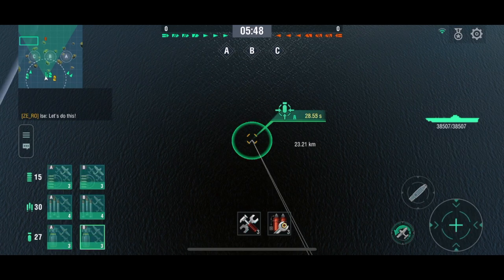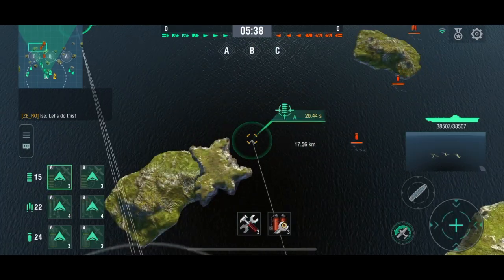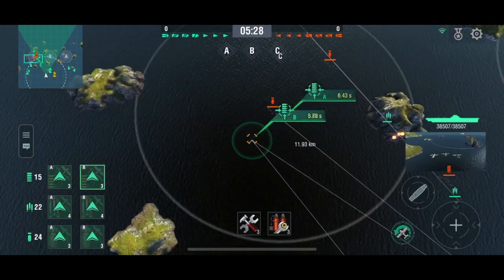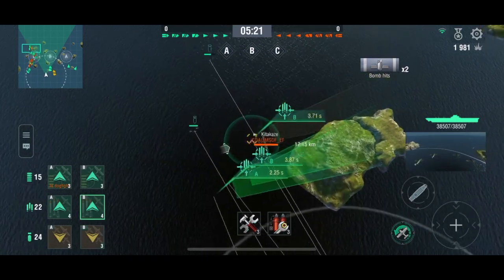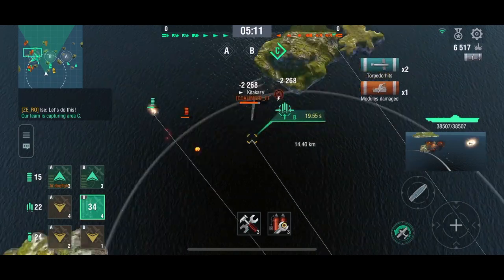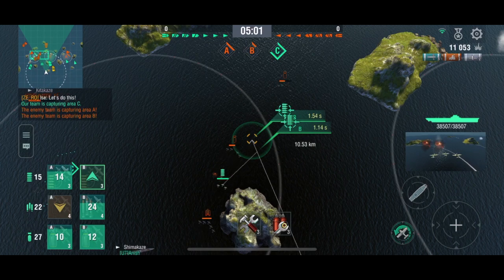I just do my standard fighter launch like I do on the Midway. I'm still learning how to play the Hakuryu — it's much different. I always click the wrong planes because I'm used to only the two dive bombers, one torpedo bomber, and one fighter setup of the Midway. I'm still getting used to it. A few bombs out on that — I think that's the tier 10 or tier 9 Japanese gunboat destroyer. All torps missed because I'm still trash with the torpedo bombers — the torpedoes move a lot differently to the Midway's torpedoes.